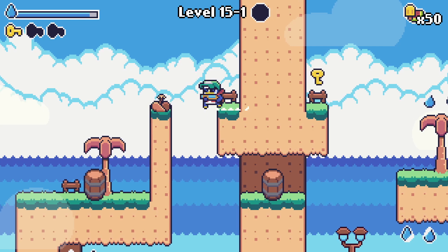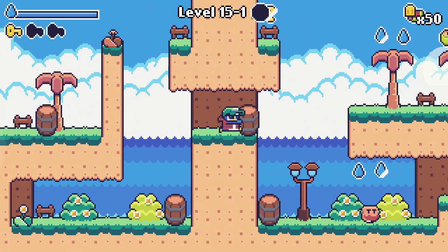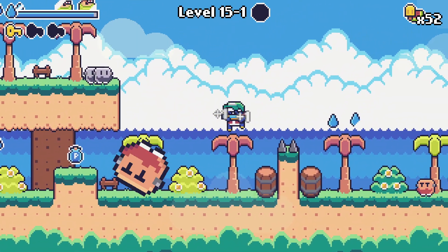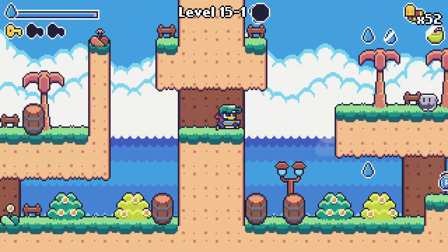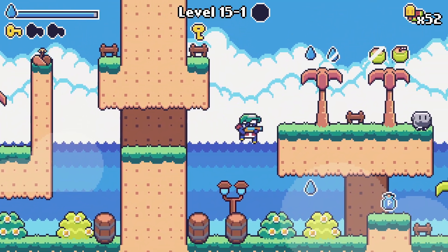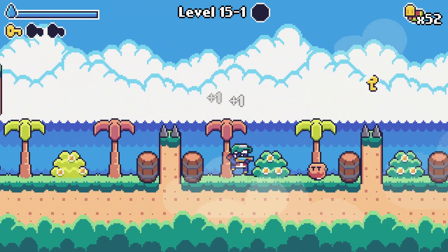There was no pushing barrels or anything in the previous game, was there? I don't think so. Almost got hit. How the heck do we even get up there? Oh, did I mess up with the barrel? Was I supposed to push it onto the other one? I might have messed up — I might need to redo this level.